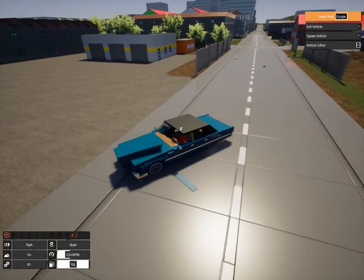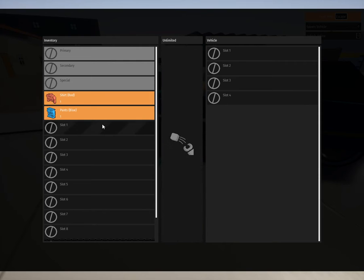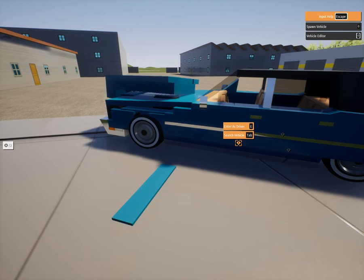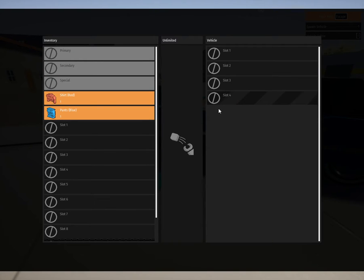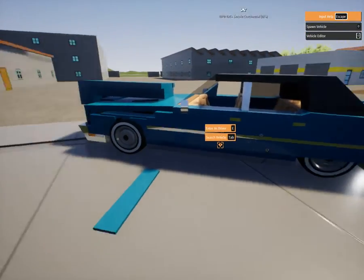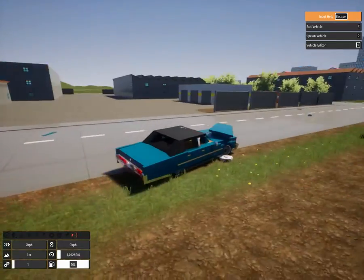Also, there are items you can get, like weapons and stuff like that. Let me try to find the right button. There's like grenades and stuff like that.